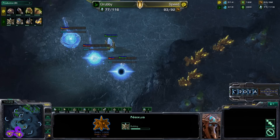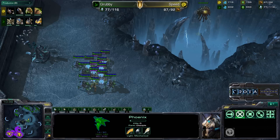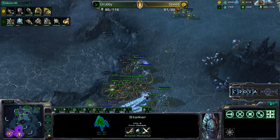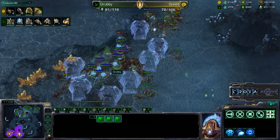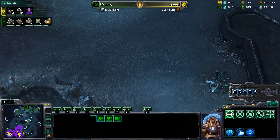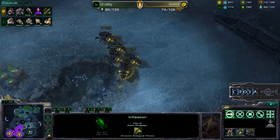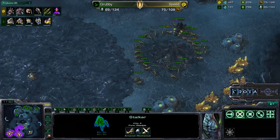Grubby is already looking to establish his third base. Both sides are really comfortable and don't see a need to fight yet — they want to get up into a very comfortable army. If you're not very comfortable macroing, you generally want smaller fights and more harassment tactics. Both of these players want really large fights. Stalkers are now pushing in as Zerglings try to do a surround — a lot of force fields coming in, limiting surface area, and those Zerglings are forced to back off. Infestors are now being brought into play — a group of five infestors moving steadily.